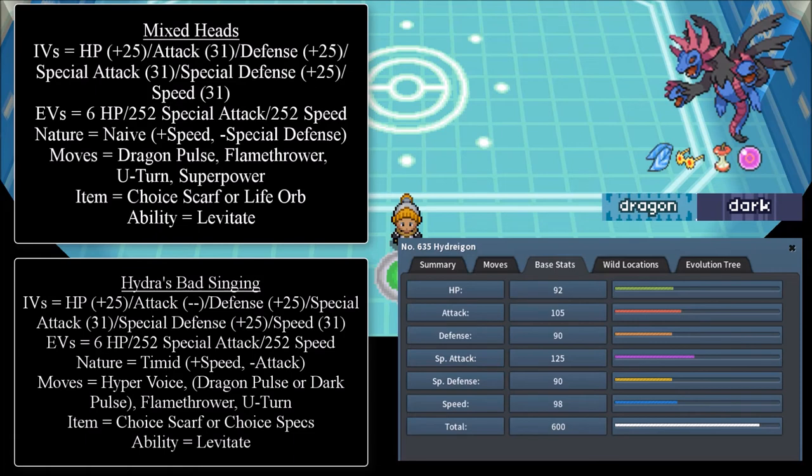The very last variant is Hydro's Bad Singing. Its IVs are: HP 25+, Attack doesn't matter, Defense 25+, Special Attack 31, Special Defense 25+, Speed 31. EVs are 6 HP, 202 Special Attack, 202 Speed. Nature is Timid — plus Speed, minus Attack. Moves are Hyper Voice, Dragon Pulse or Dark Pulse, Flamethrower, and U-Turn. Item is Choice Specs or Choice Scarf, and ability is Levitate. Hyper Voice, just like Bug Buzz, goes past the Substitute and hits the Pokémon directly — this is good for situations where Breloom is behind a Substitute charging Focus Punch. You can use Hyper Voice and make Breloom lose concentration even through the Substitute. Hyper Voice is a very powerful special Normal-type attack and a worthwhile investment if you're concerned about Sub Punch Breloom.